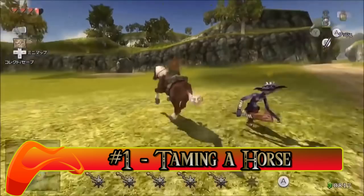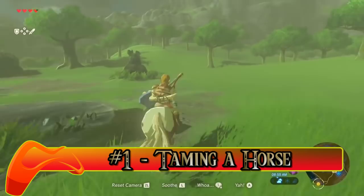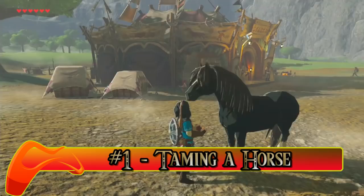Number one: taming a horse. In prior Zeldas, you were given one steed and a fabulous steed she was. In Breath of the Wild, so long as you can tame it, you can have any horse roaming the field. Just sneak up, mount — okay, let's try that again. Once you calm your horse, take it back to the stable, register, and voila!